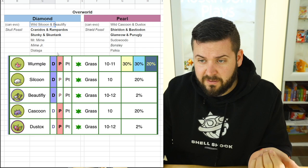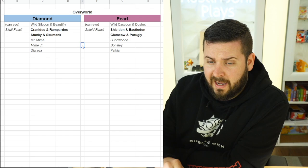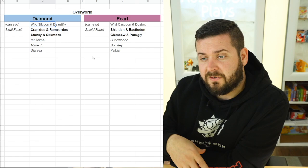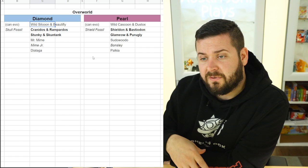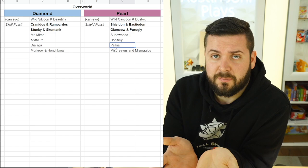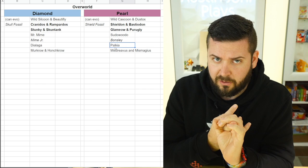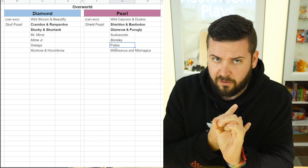From a data mine, we've learned that Mr. Mime and Sudowoodo are version exclusive. Strangely it doesn't say anything about Mime Jr. and Bonsly, but I think Mime Jr. and Mr. Mime are both Diamond while Bonsly and Sudowoodo are both Pearl. Dialga and Palkia being the box legendaries are obviously version exclusive. It also appears that Murkrow and Honchkrow are exclusive to Diamond, and Misdreavus and Mismagius are exclusive to Pearl, as they were in the original games.